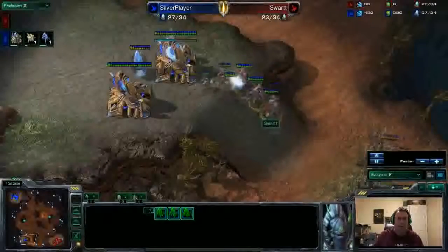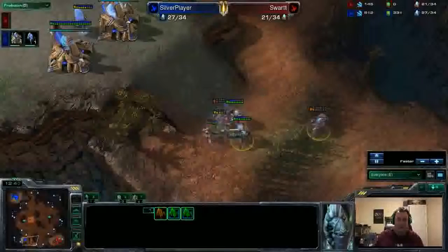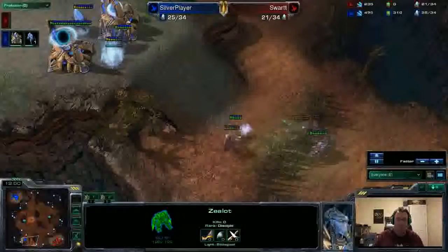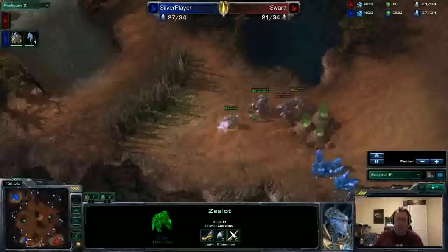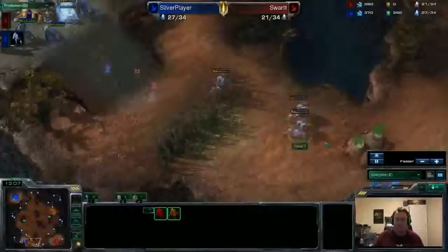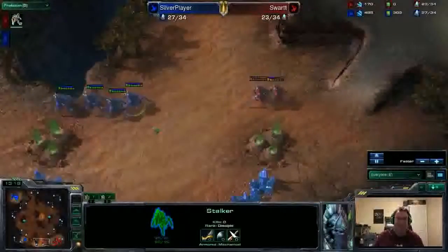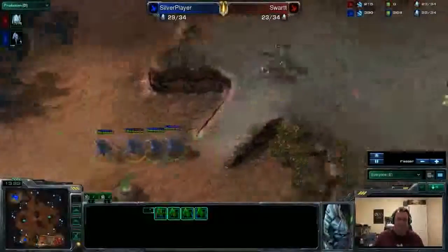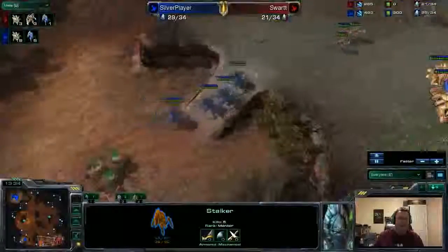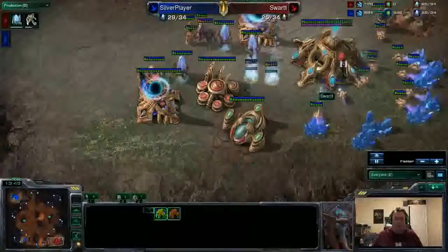Even though all the stalkers take a little bit of damage, Swart is successful in making sure none of them die. The stalkers run home. Zealots walk in to deflect as best as they can. We're at 13 probes versus 19 probes for Silver Player. That cannon is going to make sure to deflect the attack and keep too much from getting in. Swart, why are you still in this game, man? You've got resilience like no other. Swart is making sure to utilize chrono boost and staying on top of things.